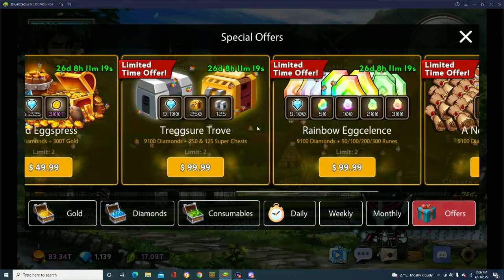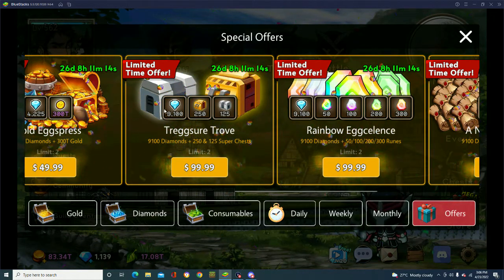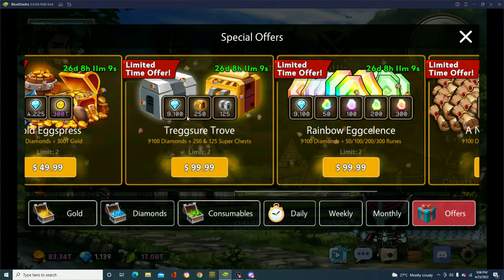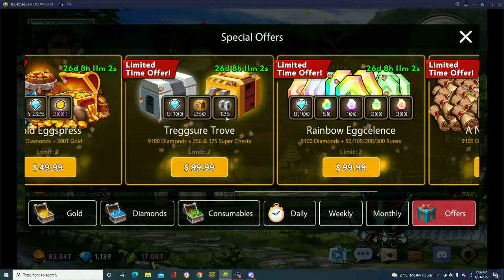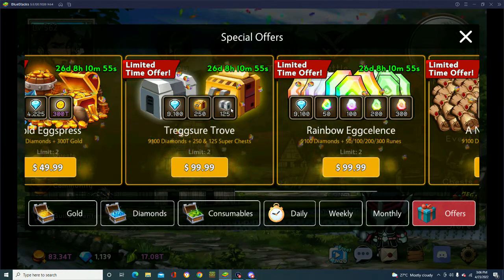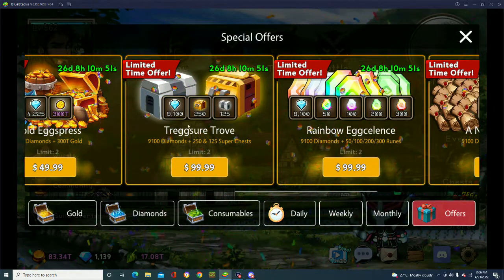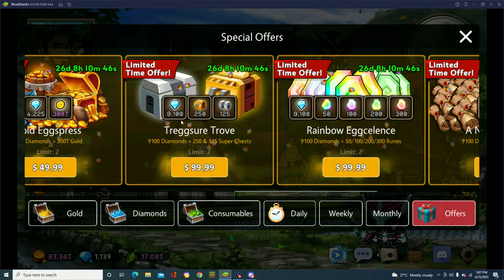There's also this one that I think is honestly the best one. The name changes but it gives you 9,100 diamonds, 250 royal plus chests, and 125 royal rune chests. These weapons are probably the main thing that are going to get you ahead in this game. Units are super easy to summon for, and this gives you around 100 summons, but it also gives you weapons, and weapons are going to get you ahead of the game.